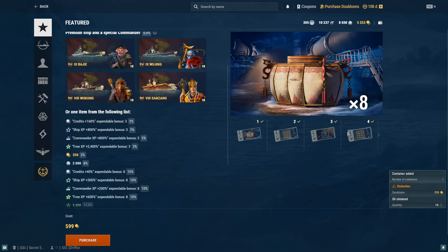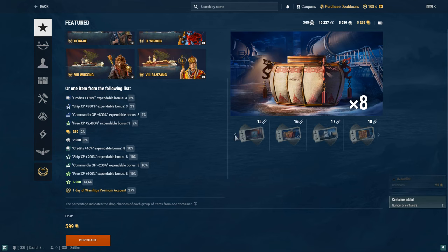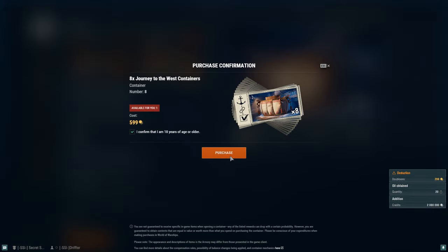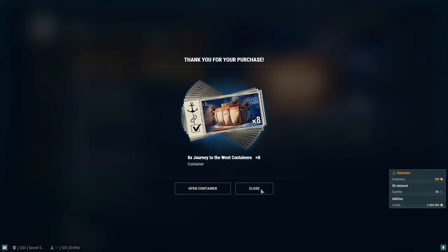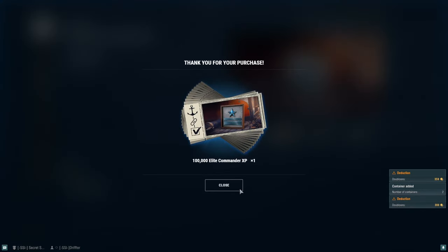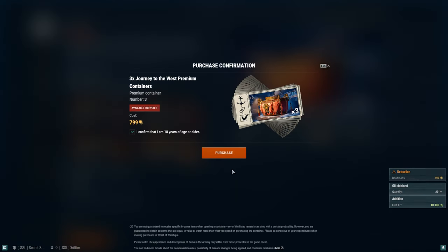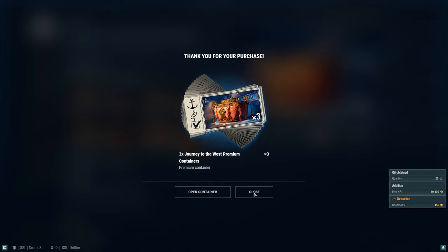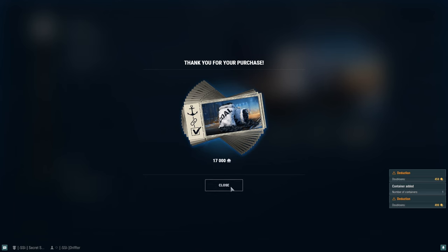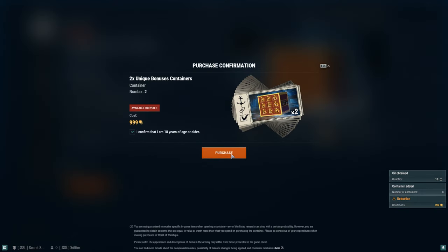Alright, we're up to line number 14. It takes about 8,000 doubloons to get through all these. If we end up pulling one of these ships from the containers, that just makes the money even better. I thought about buying the tier seven straight out, but I like that they're having a little bit of a gamble. We've got two more to go.